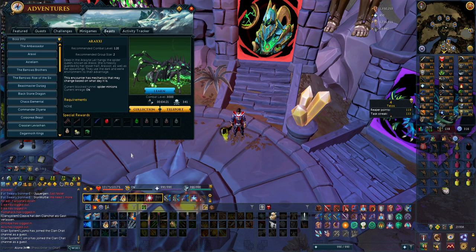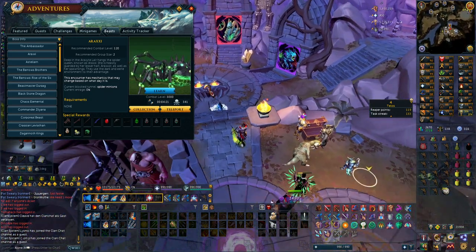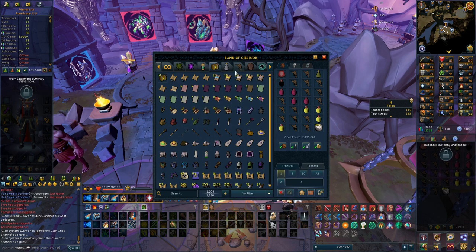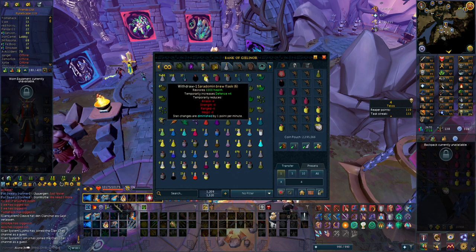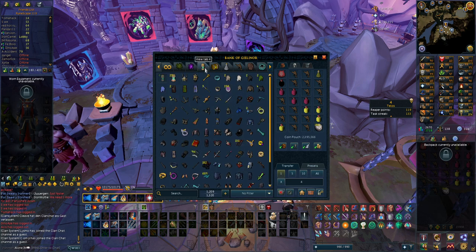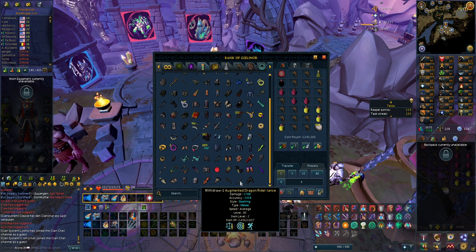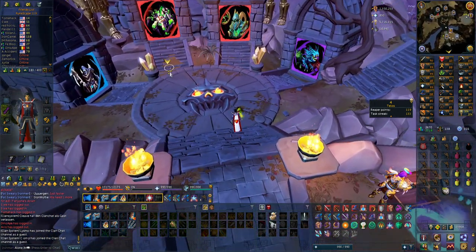Hey guys and welcome to another Iron Man episode. I'm going to start by doing some Araxor and then after that some Telos. The reason I want to do Araxor is because it is now spider minions blocked and I can do the darkness path - the super easy one with magic. I spent a day getting 37-39 more overloads, some restores, sourdome, and brews, plus roughly 1100 sailfish. I want to get the noxious scythe because I'm doing Telos with melee using a dragon rider lance, and upgrading to a noxious scythe would help a lot, so I want to try my luck getting that fang with magic at Araxor.